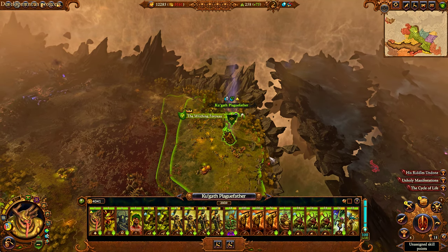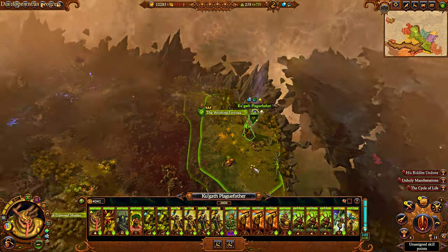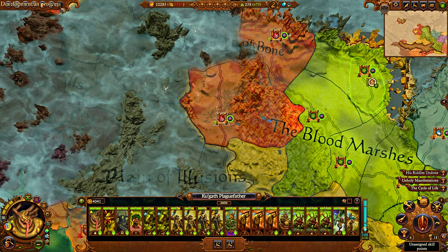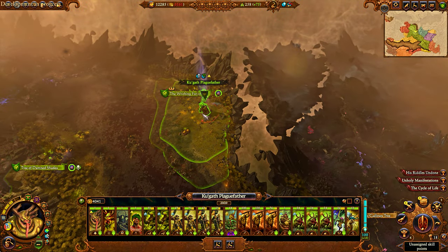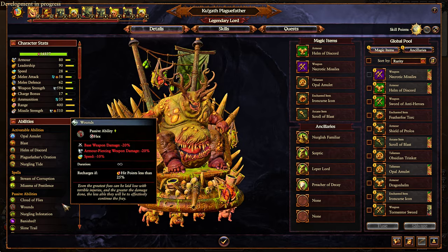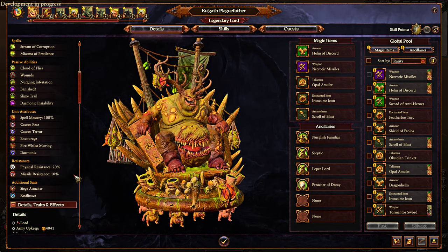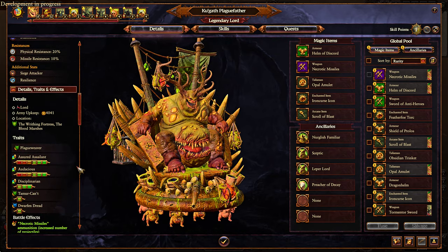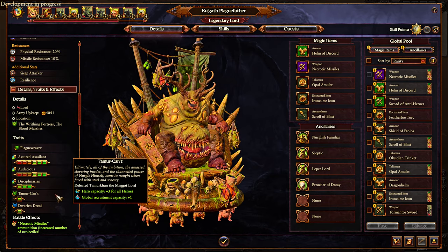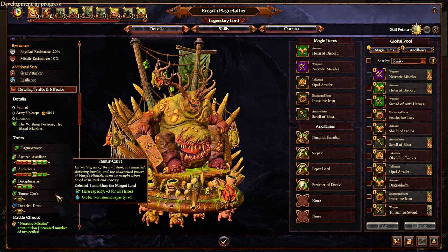Finally, Tamarkhan, who starts over here in the Riding Fortress in Realms of Chaos — close enough to Kugath that you can actually gain his defeat trait as Kugath, and also as Skarbrand, as well as a couple of others like Astankia. His defeat trait — oh boy, when I first saw it my jaw hit the floor. So let's go over it: defeat Tamarkhan the Megalord — plus three hero capacity and one global recruit rank.